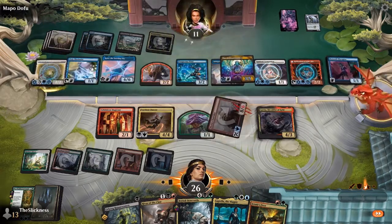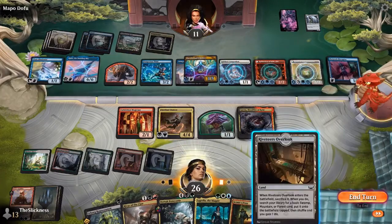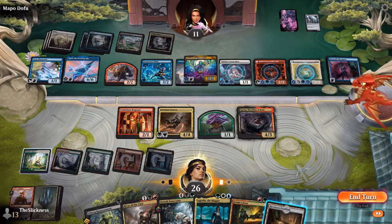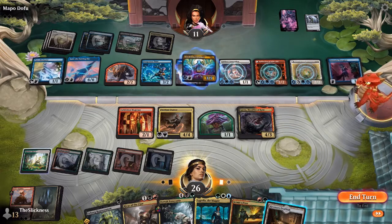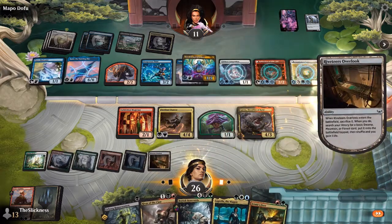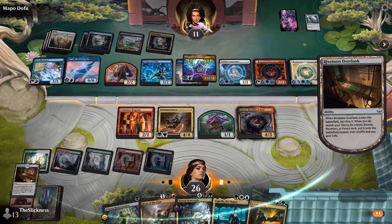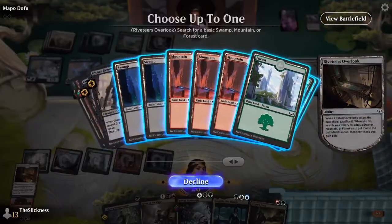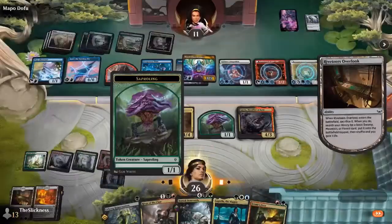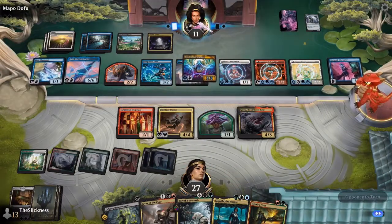He just wants a card draw, but that was a bad creature to give away — that might have been an oversight, not clocking that it had first strike on top of all the other abilities it was being granted. If he wanted to throw away a creature to draw a card he could have just thrown away his 1/1 token. Ryan has drawn a land — Riveteers Outlook — which will get him another swamp to cast more things, but losing that Outrider is big.